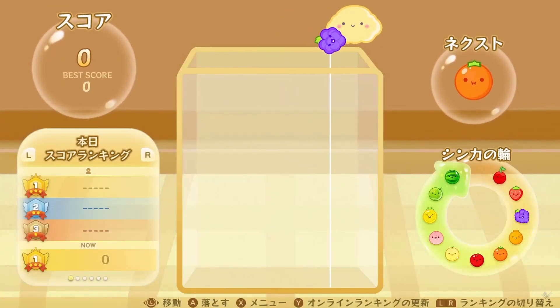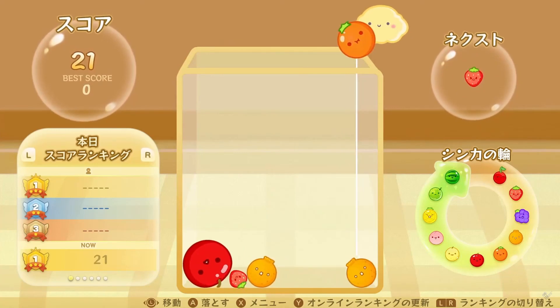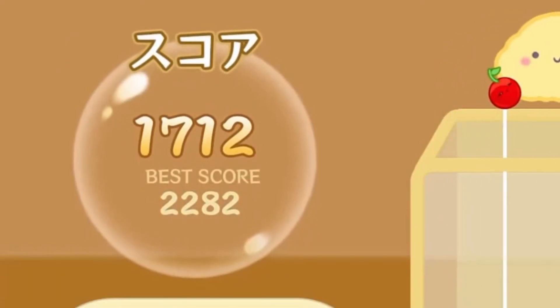It's called The Watermelon Game, and it seems like it's a twist on Tetris, but instead of blocks, you combine fruit. Combine small fruit to make bigger fruit until eventually you get to a watermelon. The game is over when the level fills up, but most players are just trying to shoot for the score of 3,000. For how simple the concept is, it is surprisingly addicting.